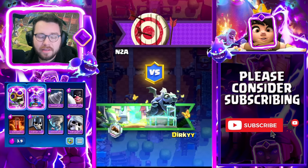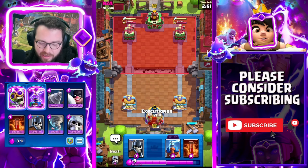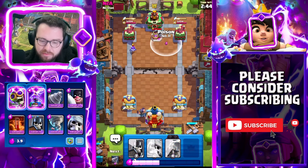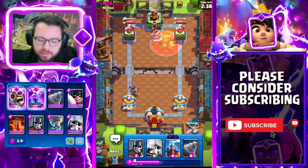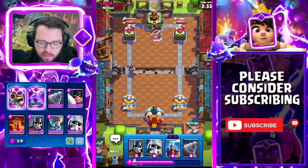Into our next match against n2a — that deck we just played and lava hound are the reason you need to play this deck. I hate saying it because it's kind of a trope, but this deck genuinely has very few bad matchups, at least with what people are currently running. We're going to poison on the pump here. I cycled my executioner — in hindsight I should have just cycled my guards because executioner is such a key card on defense.